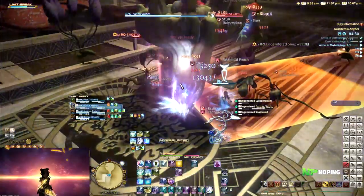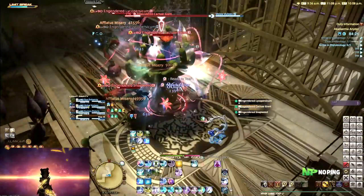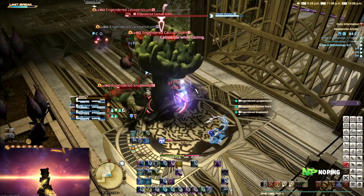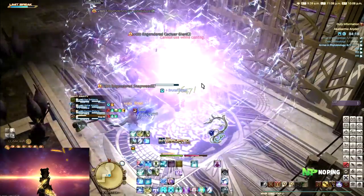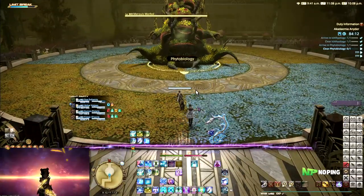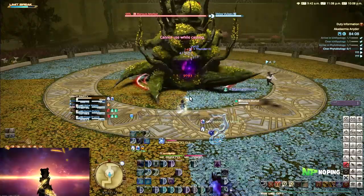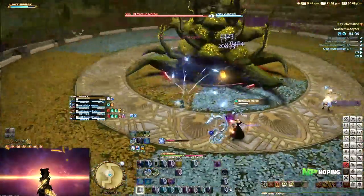If you want to use your invuln as a tank, let the healer know — for example, say you're going to Superbolide the next pack. Or if you're a Dark Knight and there's a White Mage in the party, ask if they have Benediction ready, and if they do, say you're going to use Living Dead so they know they can let you drop — letting Living Dead proc and then healing Walking Dead afterwards with Benediction. Communicating when you're using your invulns can make a big difference.